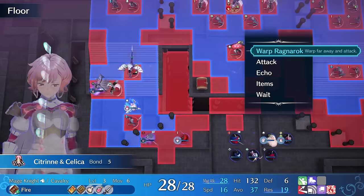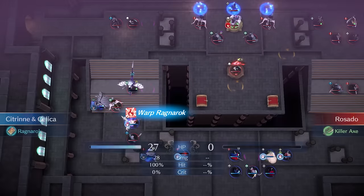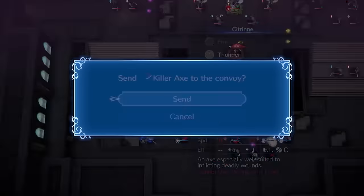There's actually a few different ways to build Citrine, and there are some ways to resolve or work around her speed issues that don't involve Dire Thunder. So let's talk about what this unit can do, what her best class options are, where they each excel, and how she can fit into your team and compare to other units.